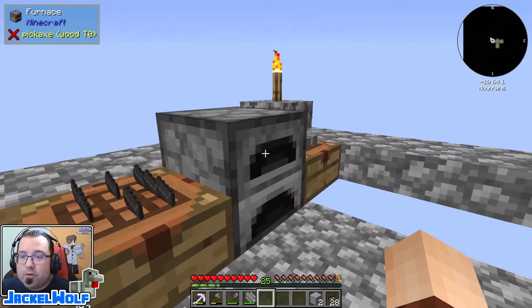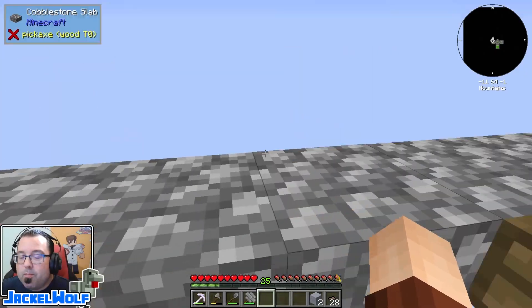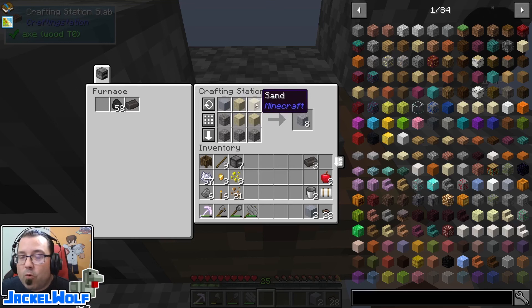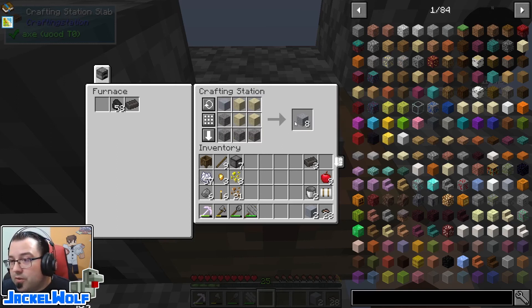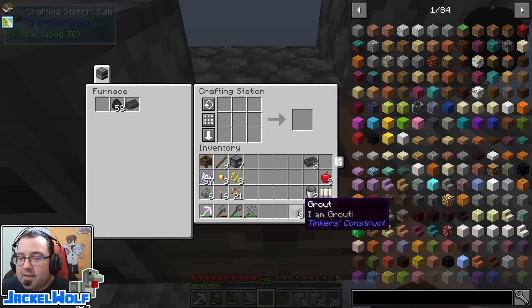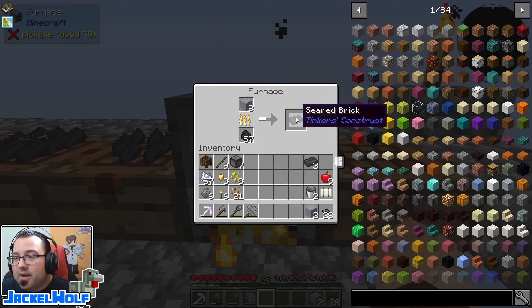To build a smeltery, we first need a bunch of seared bricks. We've done this before when we were doing the melter, but as a reminder: to make seared bricks, you first need grout. To make grout, it's simply a block of clay, four blocks of sand, and four blocks of gravel in a crafting station — that gets you eight grout. There's an alternate recipe using one ball of clay, one sand, and one gravel, which makes two grout. The resource ratio is the same either way. Take that grout, pop it into a furnace, and you'll end up with seared bricks.